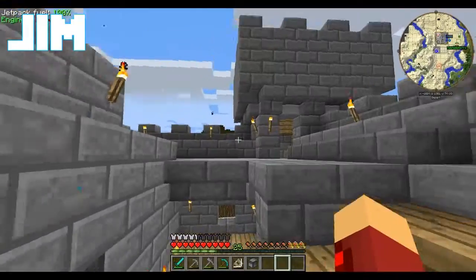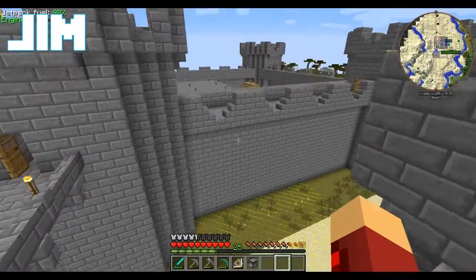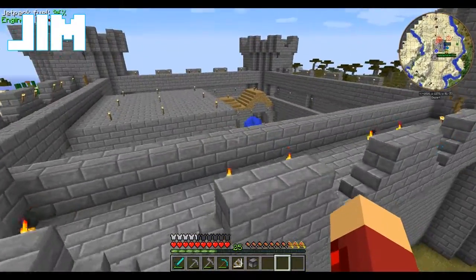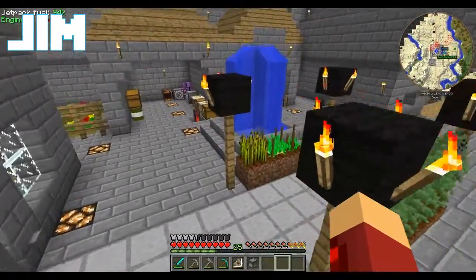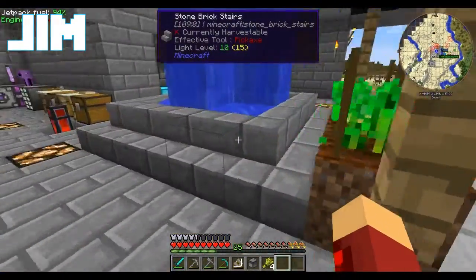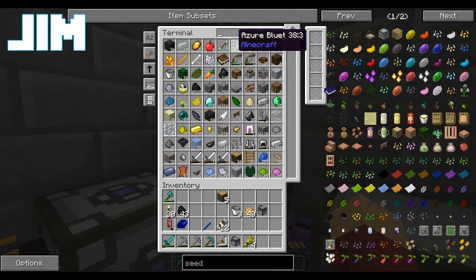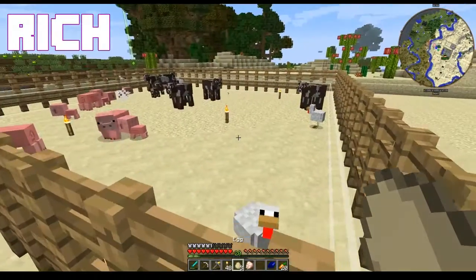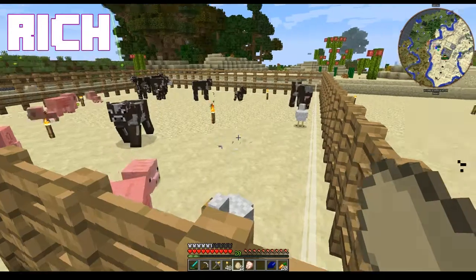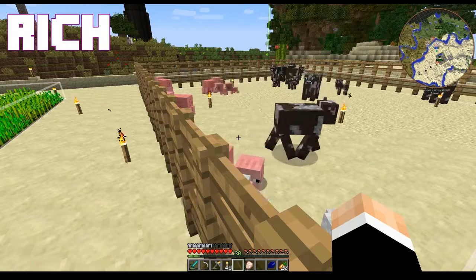I've got wheat growing inside the castle. Every time you harvest it, you'll get four. I haven't fully gotten my greenhouse up and running yet. We only have two wheat. Because we're also going to need a squeezer.